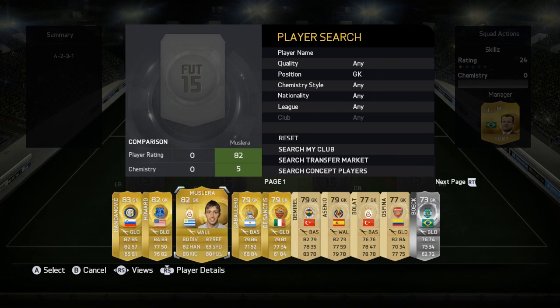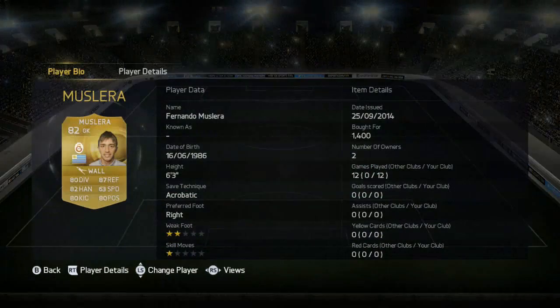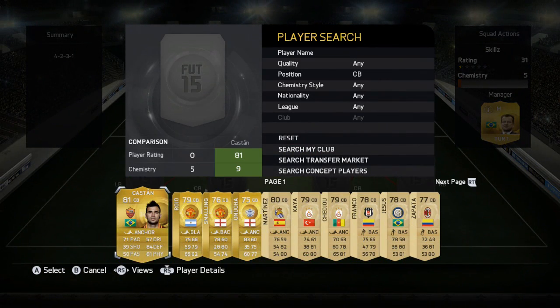Starting with the goalkeeper, he's actually one of the most solid goalkeepers I've used in this team. I've also used him in my Turkish league team and went undefeated with that. His stats are 80 diving, 82 handling, 80 kicking, 87 reflexes, 63 speed, and 80 positioning. He only cost 1400 coins — he's probably going to cost around 600 coins now since I bought him in the first week, but he's just a really solid goalkeeper for his price tag.